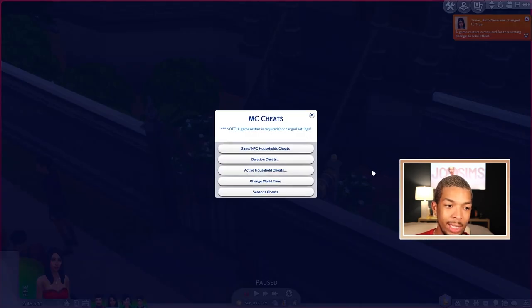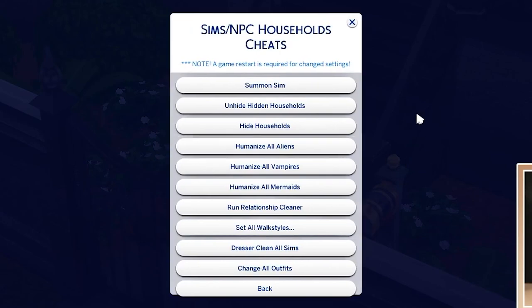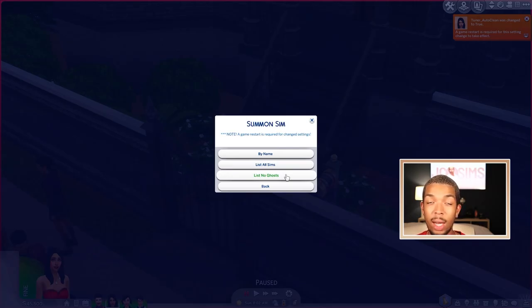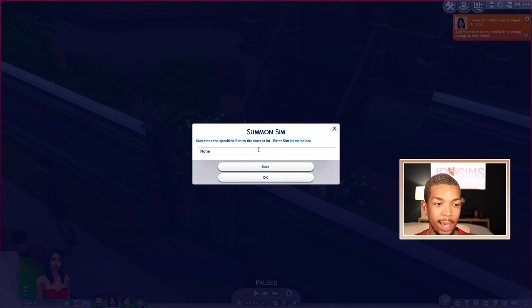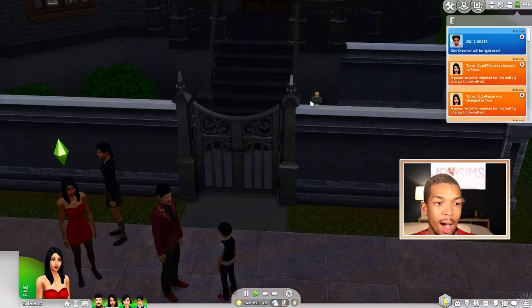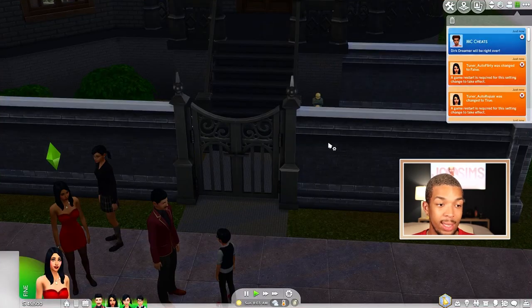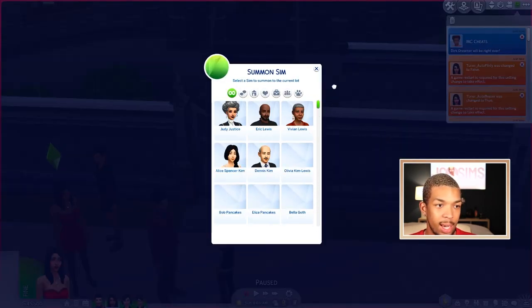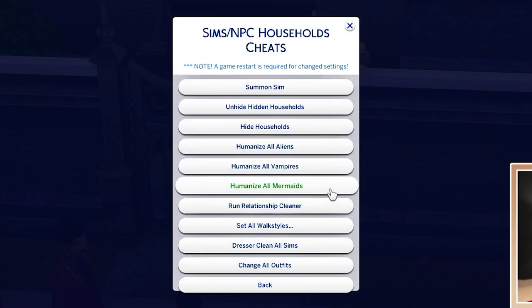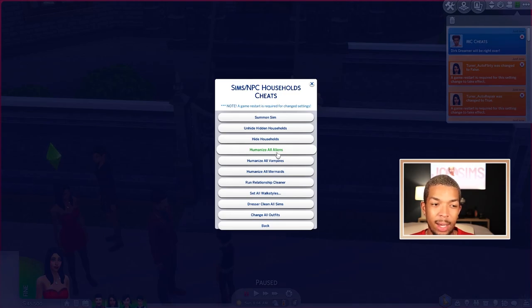If we come over to the mailbox and go to MC Cheats and do NPC household cheats — I love this first one. It says Summon Sim, and you can summon by name list, list all sims, or list no ghosts. I love using this one. If I'm doing a thumbnail or something, I can put in a name like Dirk Dreamer, and when I come to my notifications it'll say Dirk Dreamer will be right over. If you don't know the name of the sim, you can summon them by a list and it literally lists all the sims in the world. You can also automatically humanize all aliens, vampires, and mermaids — I usually do this, except I do like aliens and an occasional vampire.